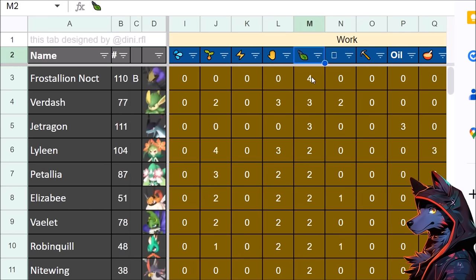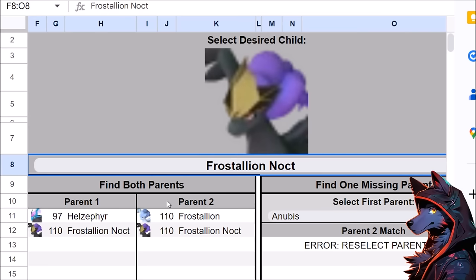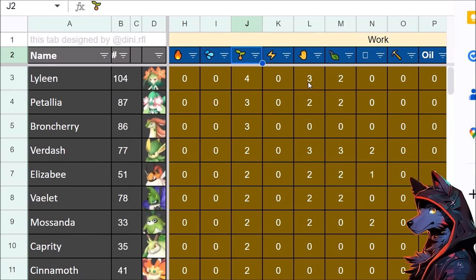Frostallion Noct has 4 gathering, and it makes me wonder if the intention is that you get that for the late game and that's all you need on the base — even if it doesn't do much else. Having level 4 in a work suitability is insanely fast, especially if you put something like Artisan on it. Frostallion Noct has a unique breeding combo, so you just catch Hell's Effer until you get Artisan, breed for it, and profit.